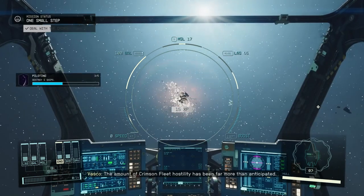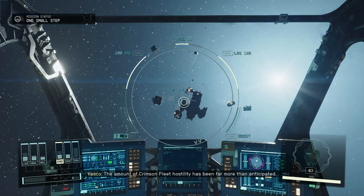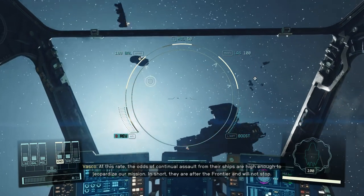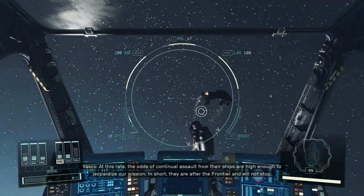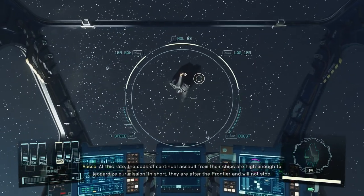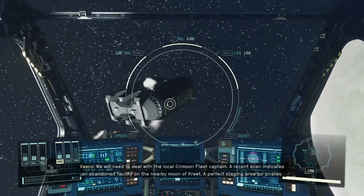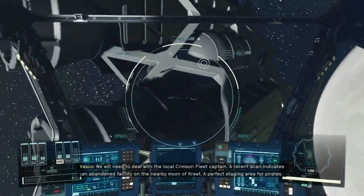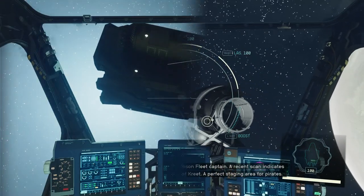The amount of Crimson Fleet hostility has been far more than anticipated. At this rate, the odds of continual assault from their ships are high enough to jeopardize our mission. In short, they are after the Frontier and will not stop. We will need to deal with the local Crimson Fleet Captain. A recent scan indicates an abandoned facility on the nearby moon.